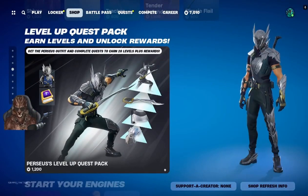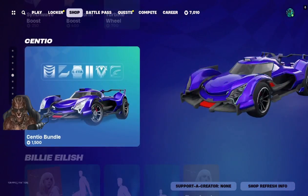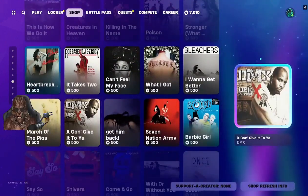We've got the Level Up Quest Pack, Perseus Level Up Quest Pack, we've got the Start Your Engines pack, accessory pack for cars, another car Cintillo bundle, the Royale bundle, and gear for festival — plus our jam tracks.